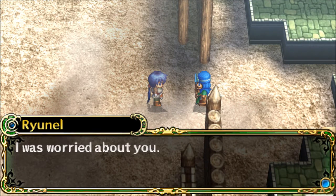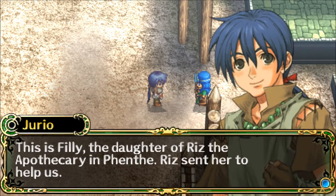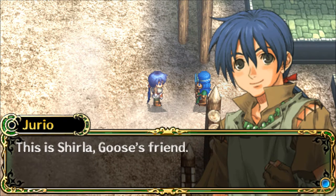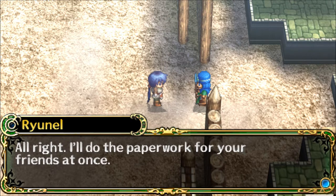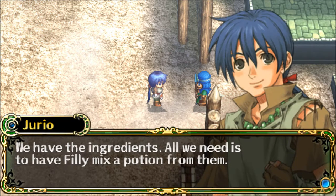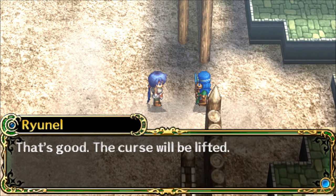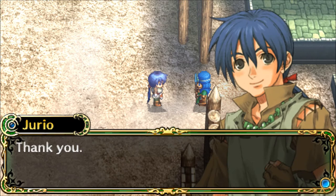Reunel says, 'Yorio, I was worried about you. Who are your friends?' 'This is Philly, the daughter of Riz the apothecary in Fenty. Riz sent her to help us. This is Sherlock, Goose's friend.' 'Alright, I'll do the paperwork for your friends at once. So did you get your medicine?' 'We have the ingredients. All we need is to have Philly mix a potion from them.' 'That's good. The curse will be lifted. I'll do the paperwork for your friends, so please hurry back to the inn.' 'Thank you.'